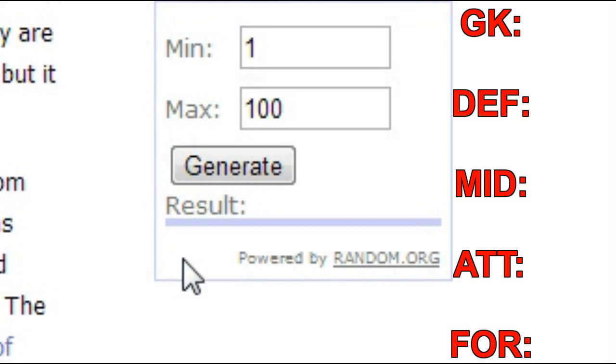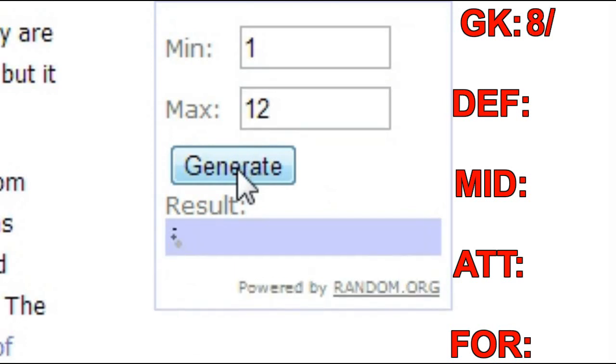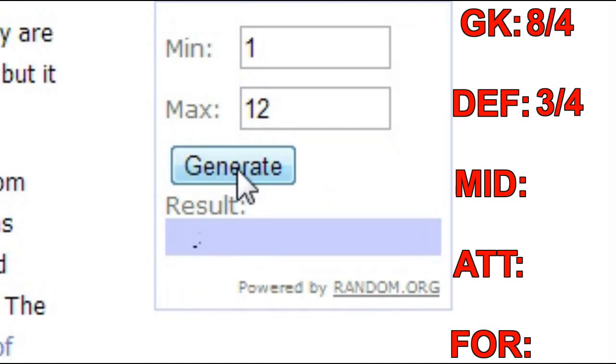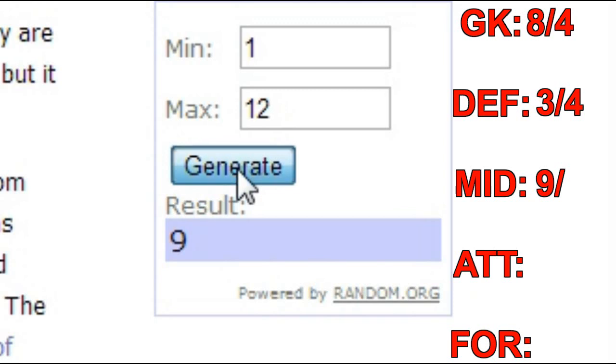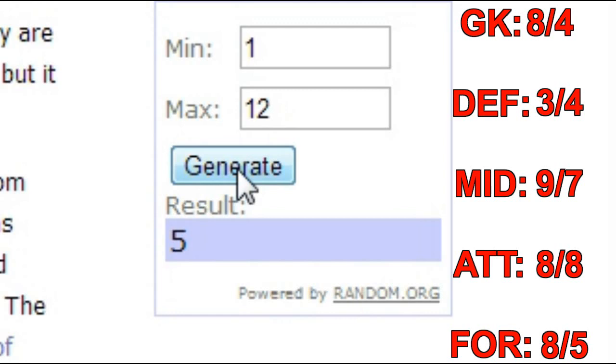We are now on Random.org and I will once again generate numbers from 1 to 12. The goalkeeper is going to be on the 8th page on the market and the 4th player on there. The defender is on the 3rd page, also the 4th player. The midfielder is on the 9th page, 7th player. For the attacker, 8th page, 8th player. And the formation is the 5th player on the 8th page — three 8s in a row.